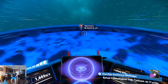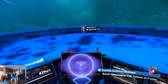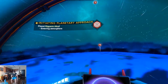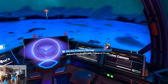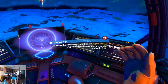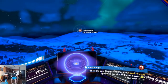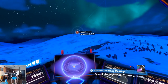All right, to the surface. Boost more. Excellent. Planetary approach. Find the signal source. Yes. Pulse engine requires tritium or pyrite to refuel. I'm sure glad I'm not walking there — flying is nice and fast.